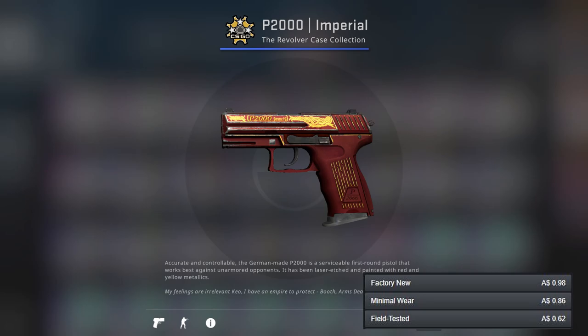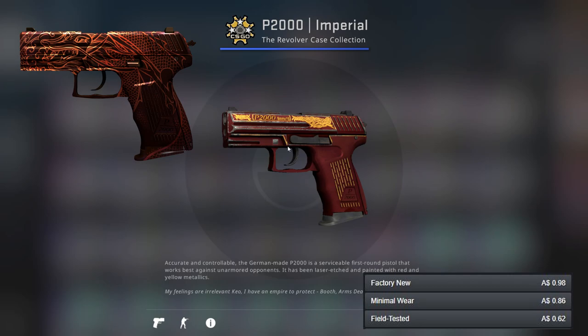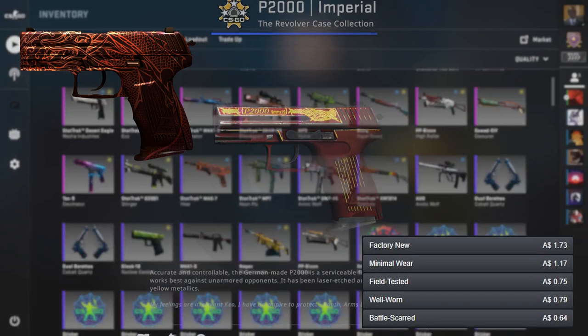For the P2000, unfortunately there's not any cheap orange guns, so I've gone for the Imperial in minimal wear condition. It's clearly red and yellow but that's all right. For the better gun I've gone for the Imperial Dragon, which is a pretty nice skin, and there are other options as well.